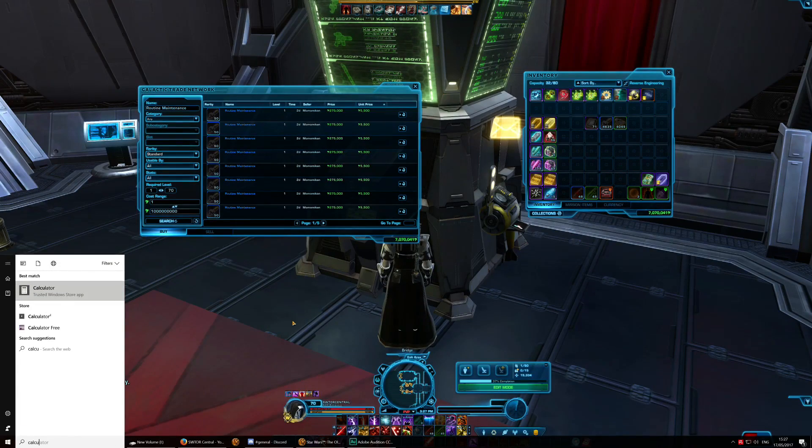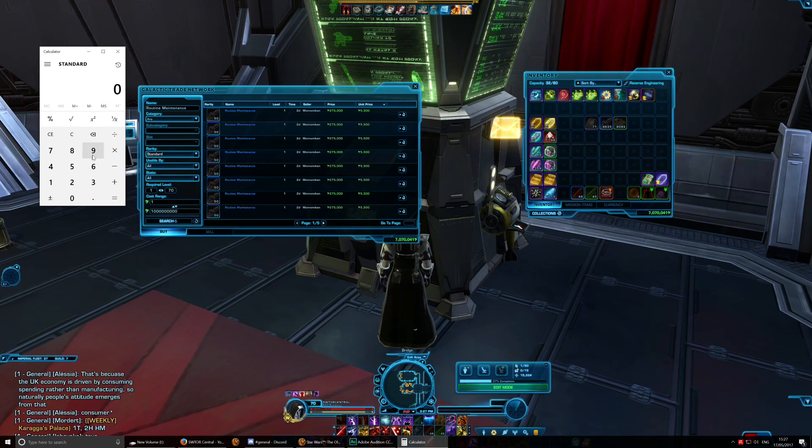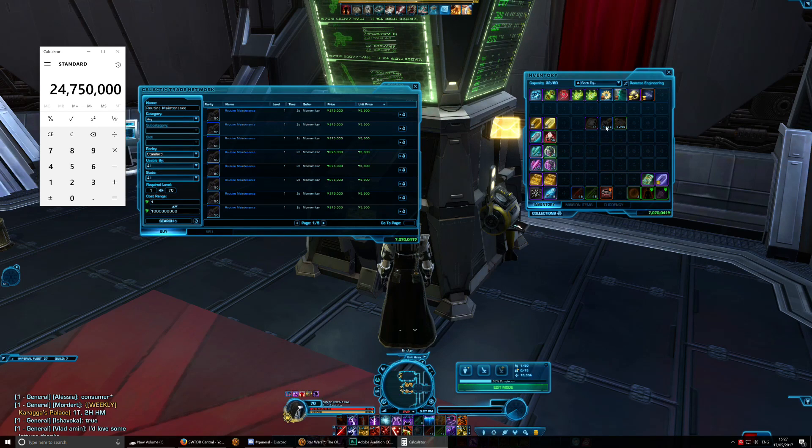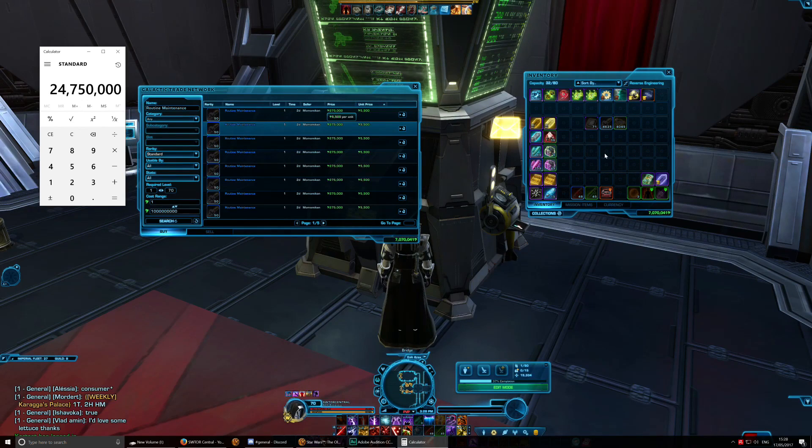Let me bring up my calculator. I can see this guy has 50, selling stacks of 50 for 275,000 credits. I have roughly 4,500 companion gifts, so 4,500 divided by 50 gives 90 stacks of 50, each selling for 275,000. So 90 times 275,000 equals 24,750,000 credits. Wow — so if I sell all of these companion gifts for the same price as this guy, I'm going to get myself near 25 million credits.